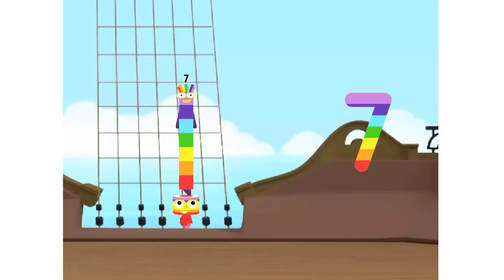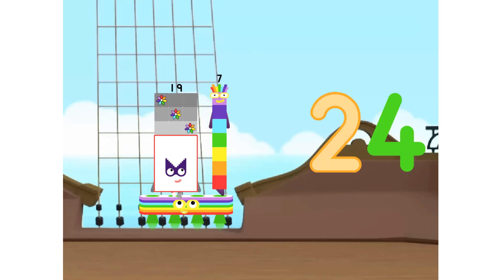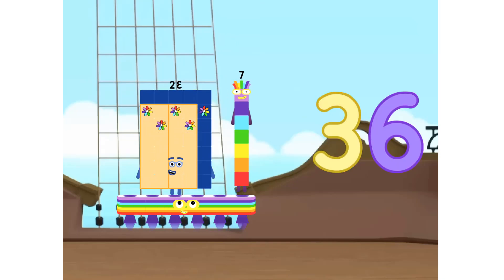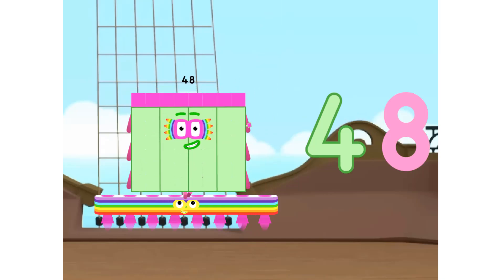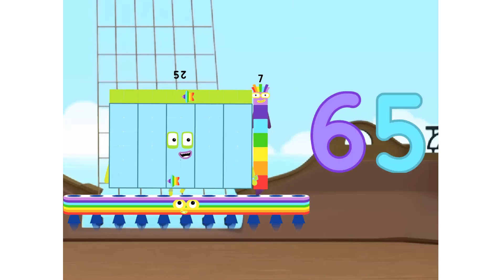1, 7 is 7. 2, 7s are 14. 3, 7s are 21. 4, 7s are 28. 5, 7s are 35. 6, 7s are 42. 7, 7s are 49. 8, 7s are 56. 9, 7s are 63. 10, 7s are 70.